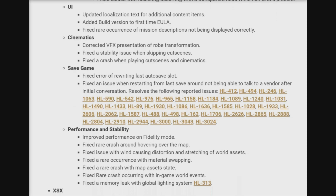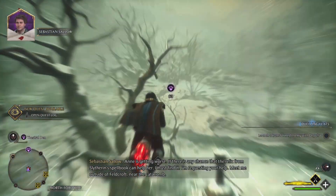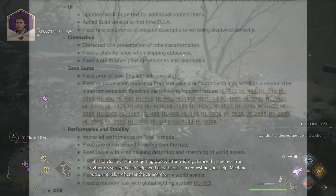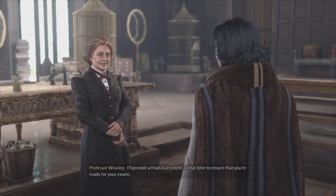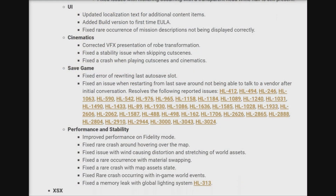Fixed the issue where restarting from last save around not being able to talk to a vendor after initial conversation. Of course, I'll be linking all of this down below. Under performance and stability: improved performance on fidelity mode, fixed the rare crash around hovering over the map, fixed issue with wind causing distortion and scratching of world assets, fixed rare occurrence with material swapping, fixed rare occurrence with map asset state, and fixed rare crashes occurring with in-game world events. Fixed memory leak with global lighting system.